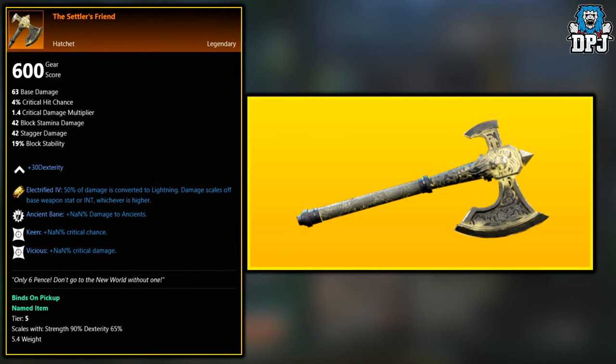Again, the same as this next one — the Settler's Friend. This legendary hatchet is an exclusive item from those endgame expeditions. Again, the Lazarus Instrumentality, the Garden of Genesis, and the Depths.